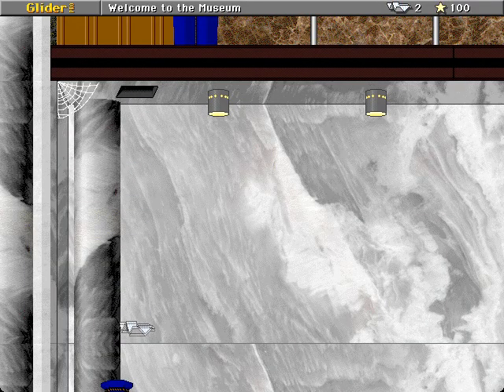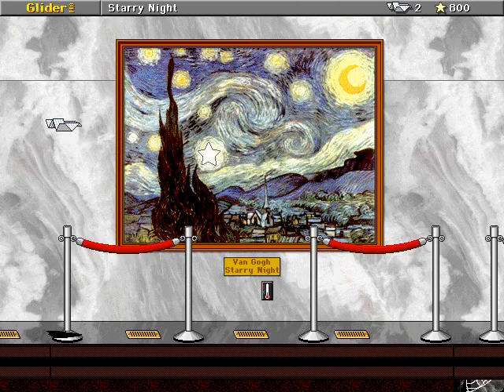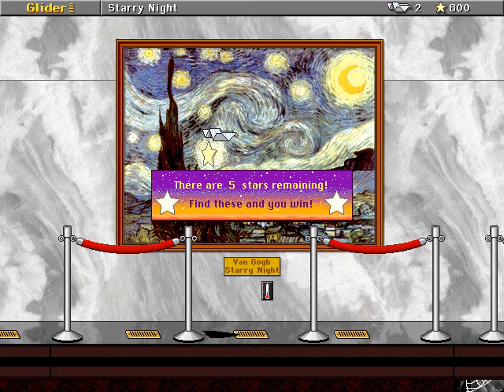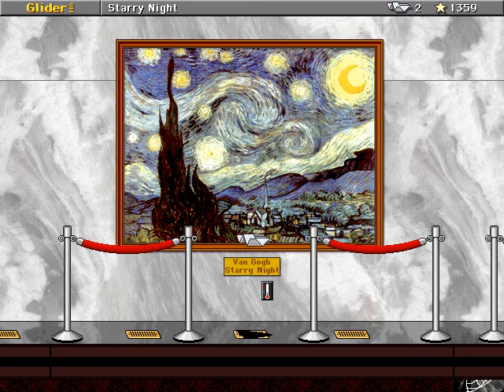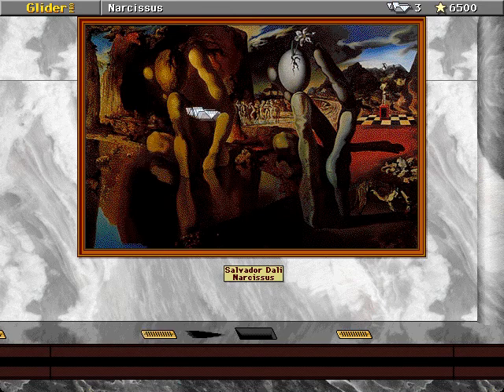This is a very fancy Glider Pro House. There are a few challenges in it, but Art Museum is a house that's mostly just for show. Excuse me if my voice seems a little deeper — I'm kind of slightly sick and mucusy lately, so I'm trying to not let that express itself too much.